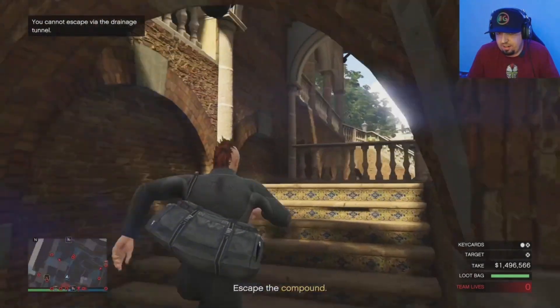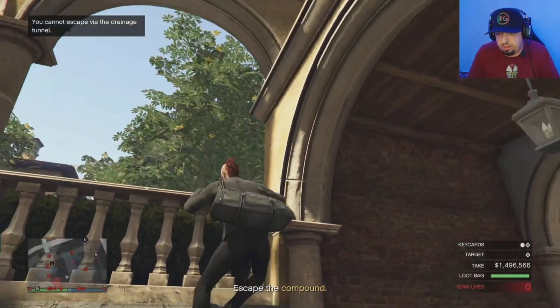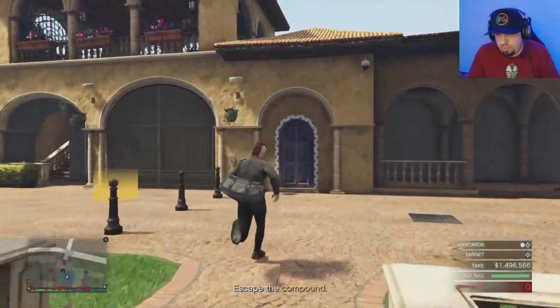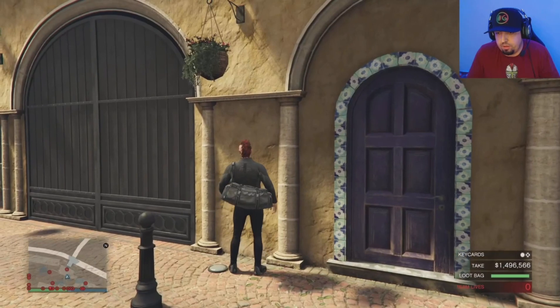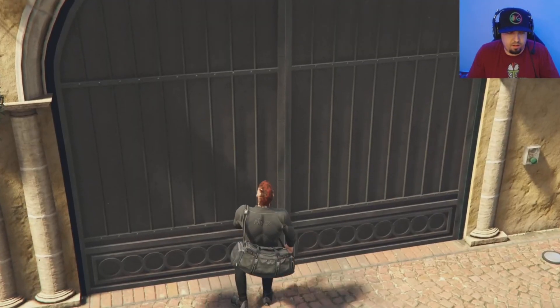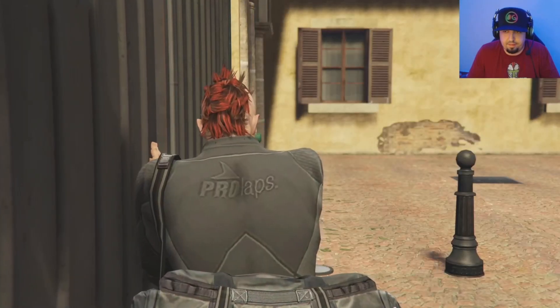So I switch back to third person to hit this section. I have to be careful — the juggernaut is looking right towards me. Switching to third person helps you climb over that barrier right there. And then of course we get to the gate on the outside — got to go through the animation.